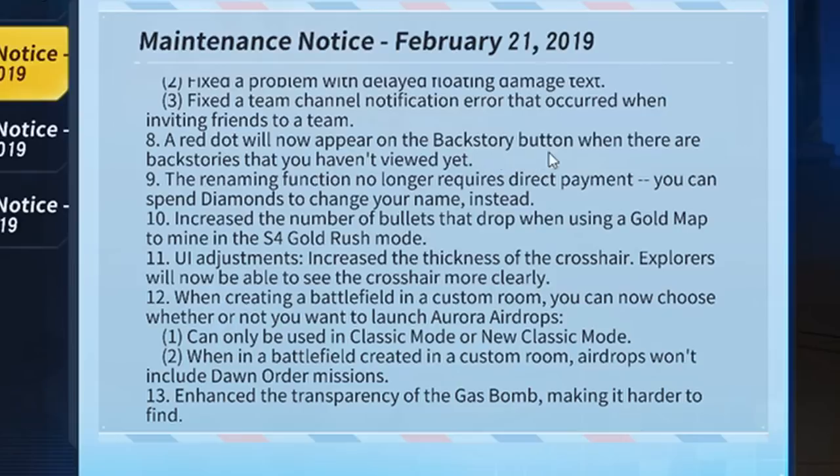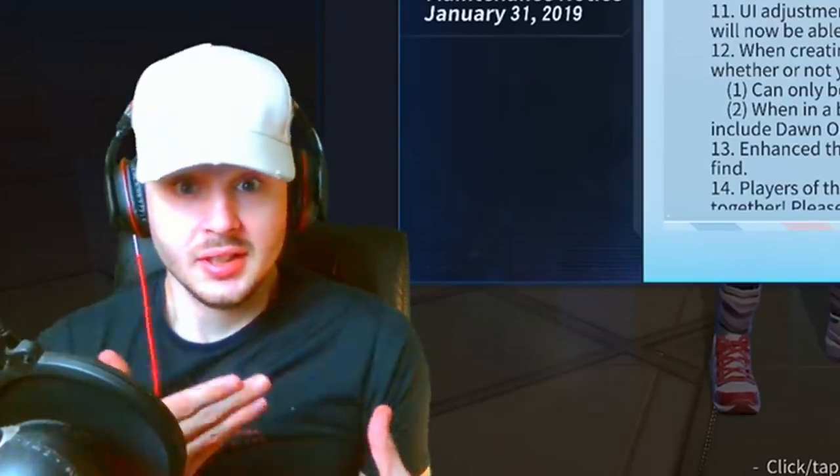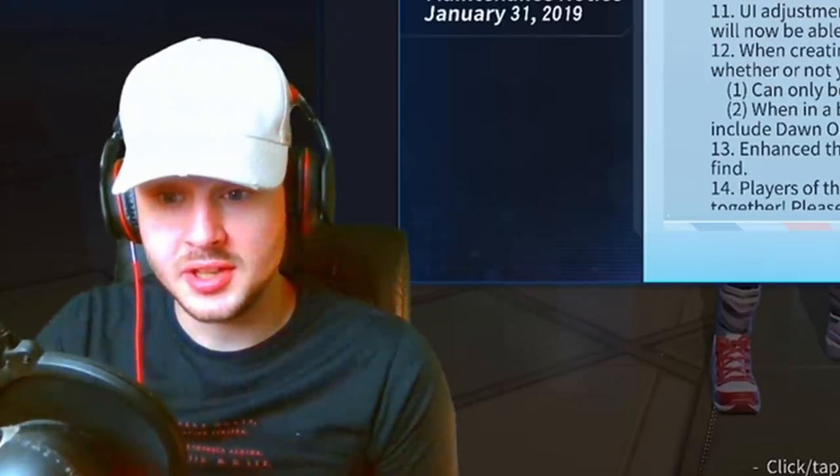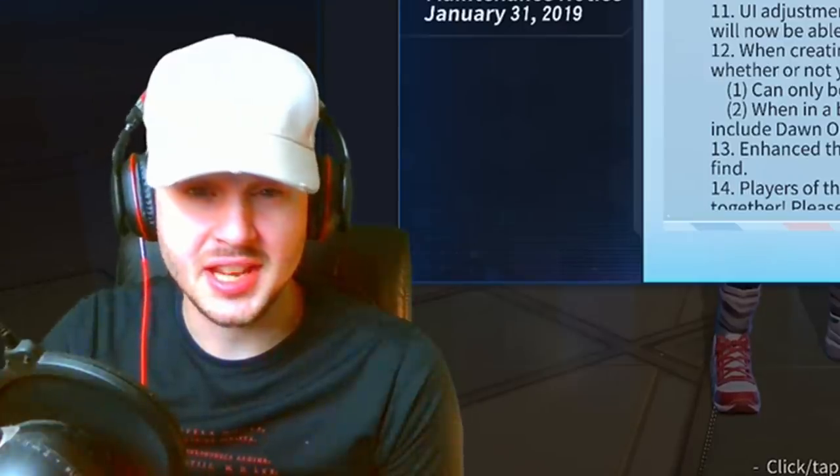A red dot will now appear on a backstory when there are backstories you haven't viewed yet. Also, the renaming function no longer requires direct payment — you can now spend diamonds to change your name. So if you messed up your name at the start of the game, you've now got a chance to change it with diamonds. I can imagine it'll be maybe a hundred diamonds.